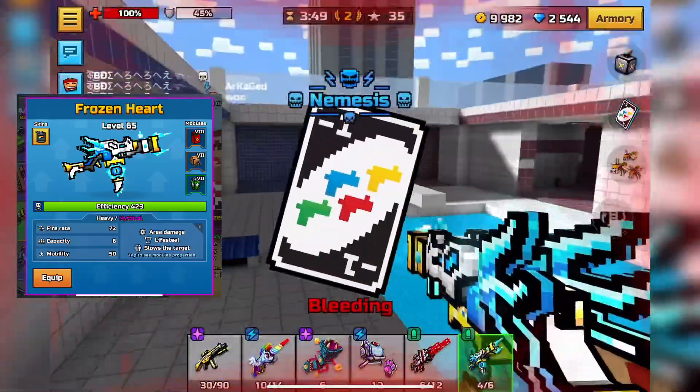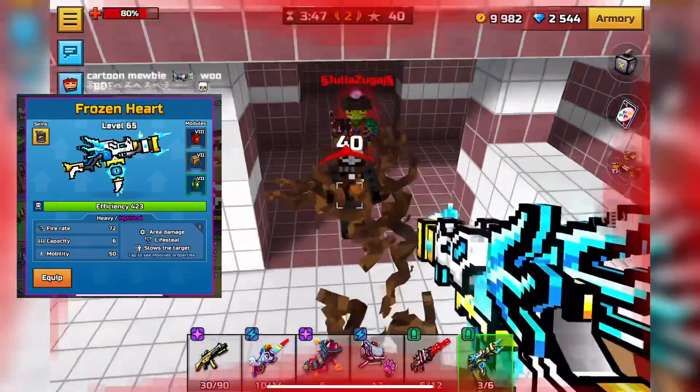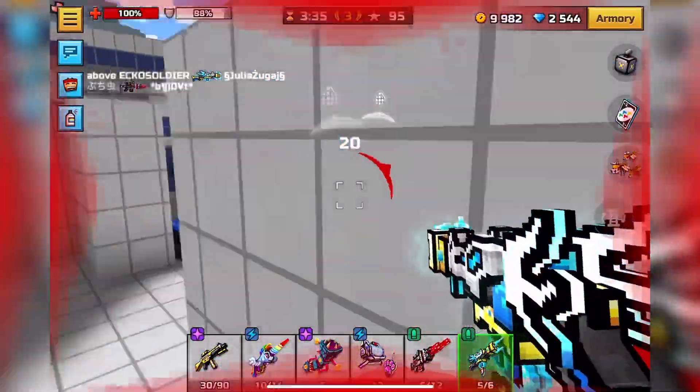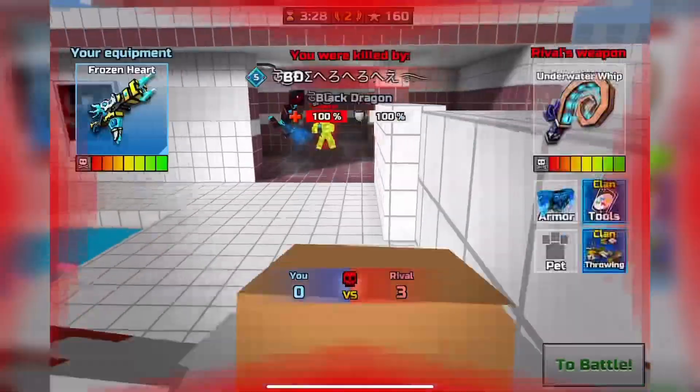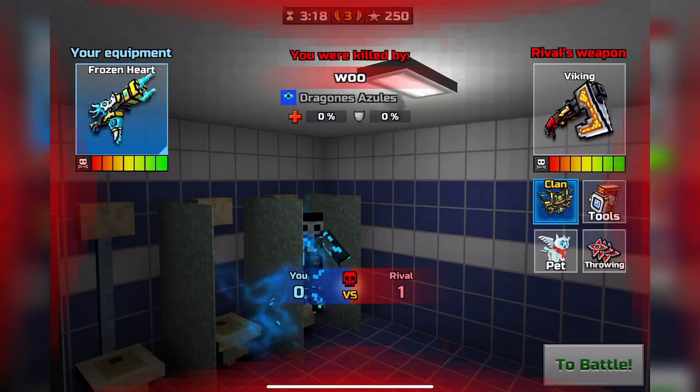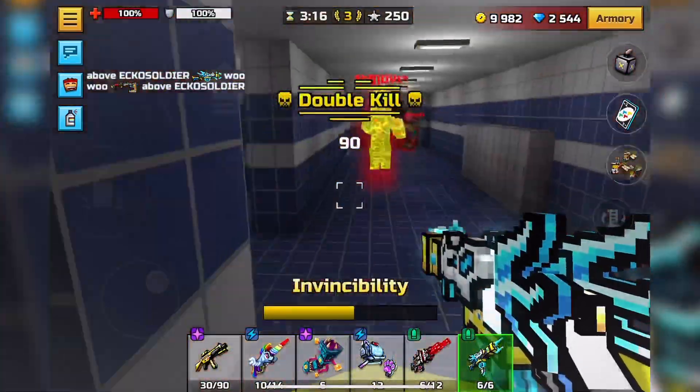Number 11 is Frozen Heart, which has a base damage of 159. The thing that really carries this weapon is its huge AOE — it will pretty much always be a two-shot, which is kind of frustrating because of its slow fire rate, but the huge AOE definitely carries this weapon super high.